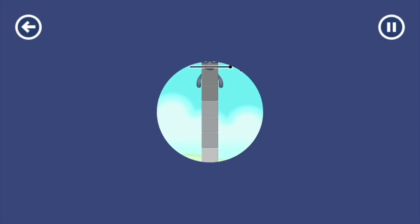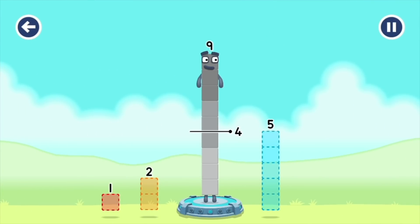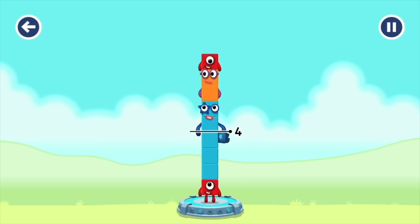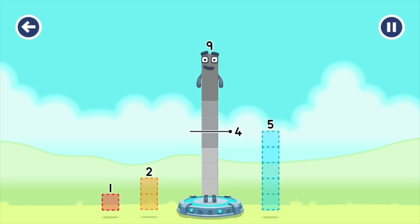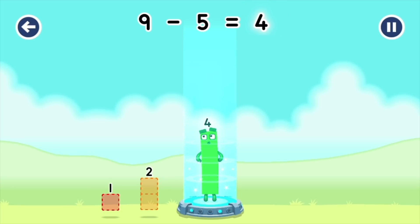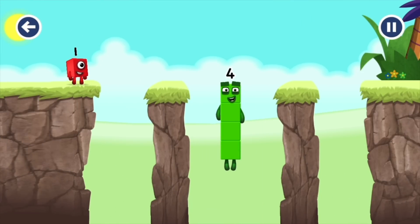Take number blocks away from nine to leave four. Four, one, two. Five — try again. Five! Correct! Nine minus five equals four! Five! I am four! Have we met the four? Good job!